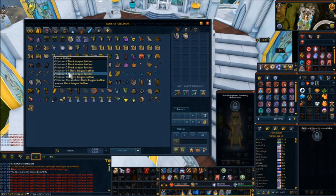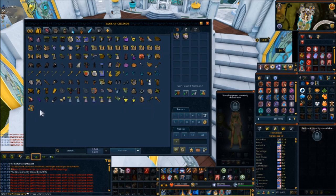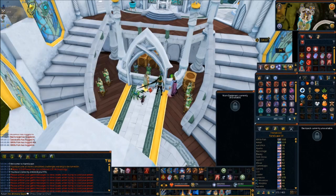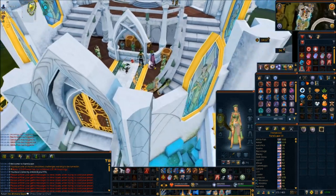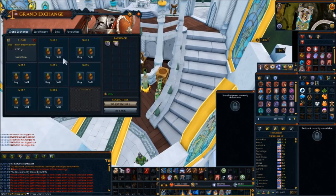1000 leather in six minutes means you could do basically 10,000 or so leather in an hour if you're actually pretty efficient. As a note, it only costs one rune cast for the entire inventory — you're paying two astrals and two body runes, with the price of an elemental battle staff.